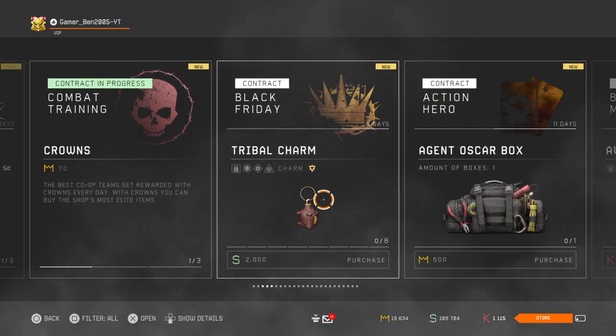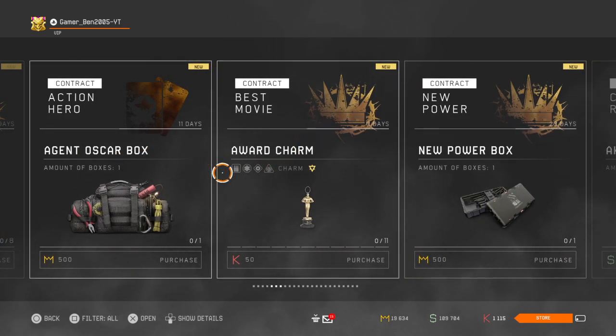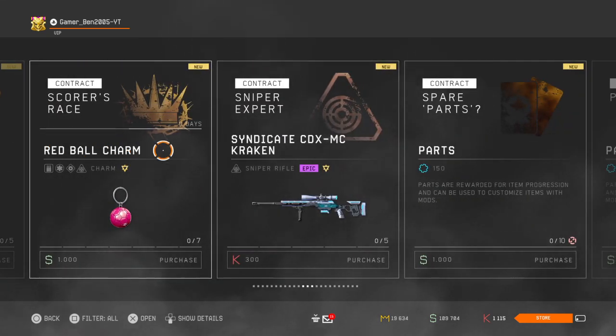Some tribal charm — I think we already had that, yeah, that's the piggy bank. This one's new, this is an award charm for something. 50 credits. And then we have a red ball charm.